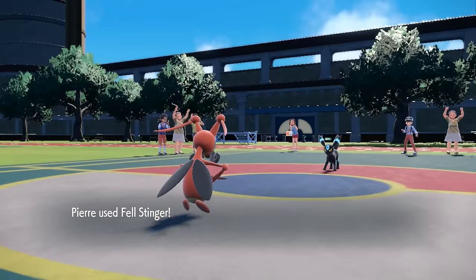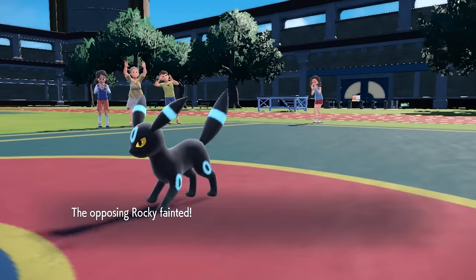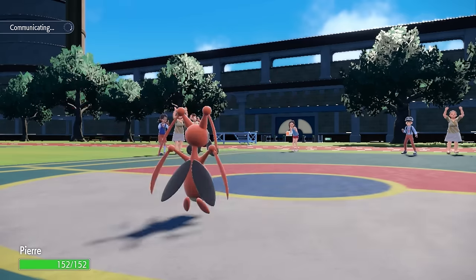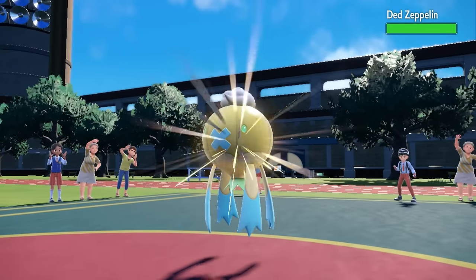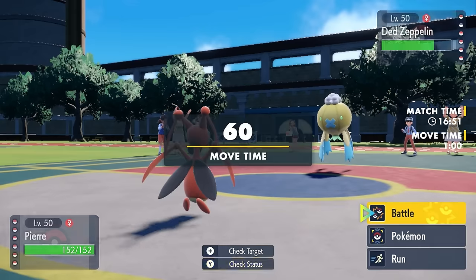A Fel Stinger with a Technician boost at plus two should be able to take care of the Umbreon — and it does. Crisis averted, Umbreon taken care of by the Krikatoon. Not only that, but we also get the drastic attack boost, bringing us to a nice little plus five attack, which is absolutely amazing. What is not amazing, however, is the fact that Drifblim is a really good answer to my Krikatoon.